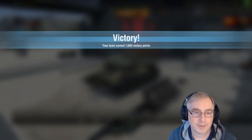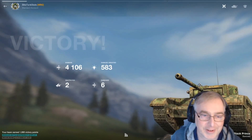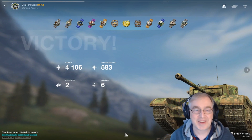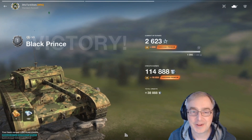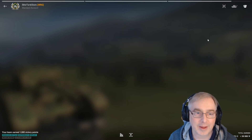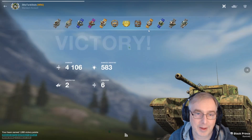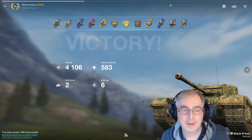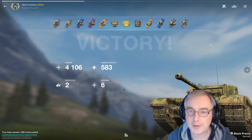Victory! What are the scores on the board? 4,100 damage — and we've got the mastery! We've got the all-important mastery! Brilliant — we've got 2,623 base XP. Let's go back and have a look. We've got the Mastery, we've got High Calibre, and we've got the Confederate. 4,106 damage, 2 destroyed, 583 assisted damage, 6 modules damaged in total.